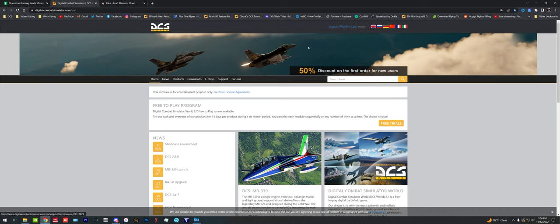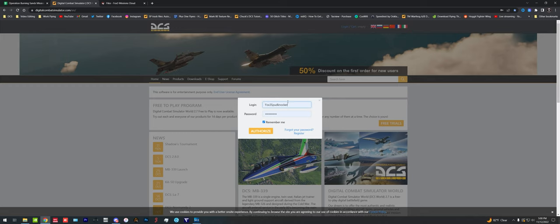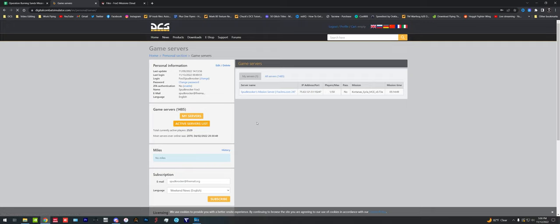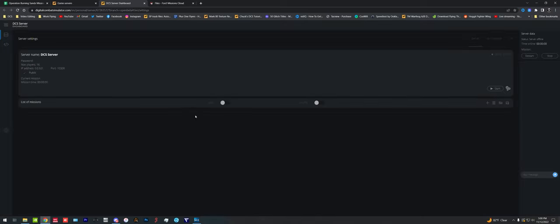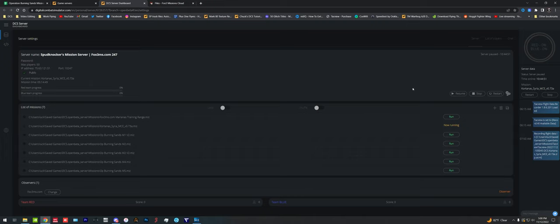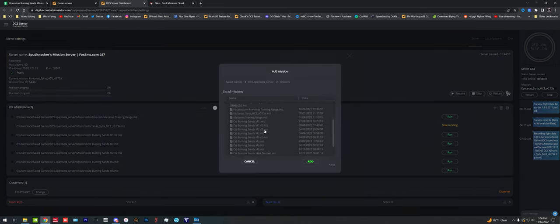Now we go over to our Digital Combat Simulator website tab, log out of the current login, and go to my Fox3 Spud Knocker login — making sure the password isn't shown. We authorize, we're now logged in, go to our profile, go to the My Servers list, and click on our server. This opens the DCS World server dashboard where we can control our server. Our mission should already be uploaded from the Fox3 Missions Cloud. All we need to do now is hit Add Mission — Operation Burning Sands Mission 6A Testbed — and add it.